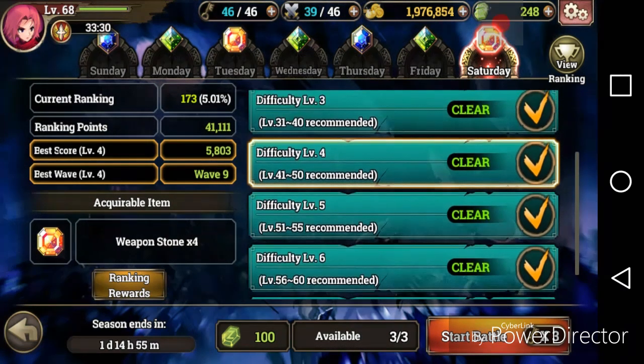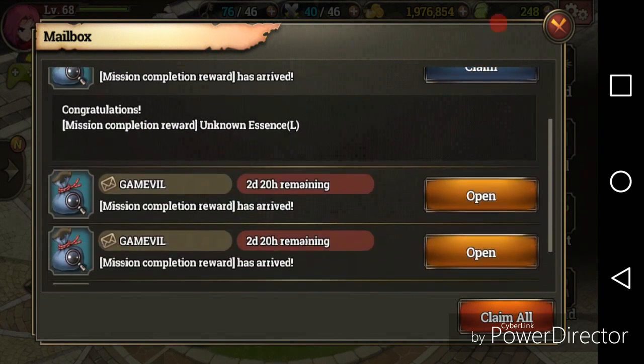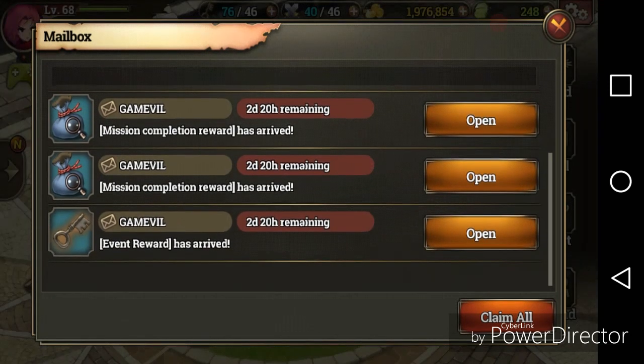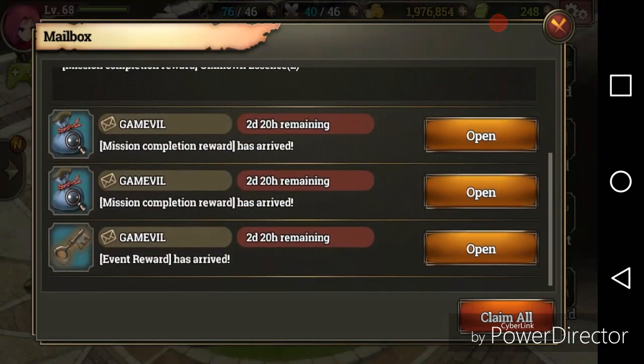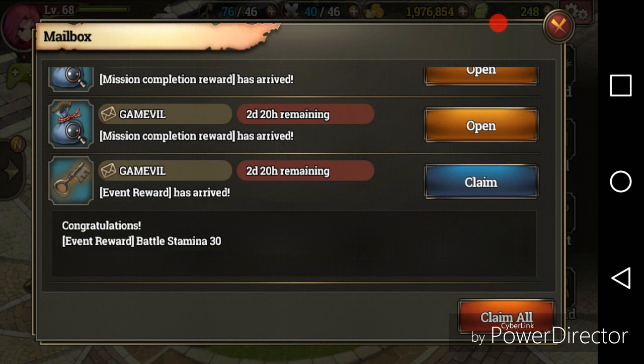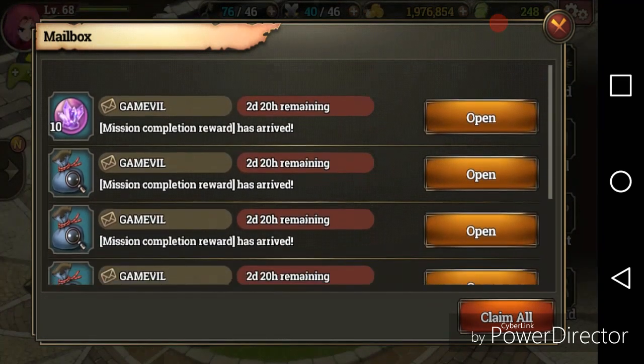This is your mailbox — you want to check it daily. It gives you a lot of things like stamina. If you know an exp event is coming, you can just hold all your stamina in here and then take it out when you're ready to use it. It's really convenient. Also, when your inventory gets full, items get sent here so you can retrieve them later. Make sure you check it multiple times, especially after finishing achievements — they'll send rewards to your mailbox.